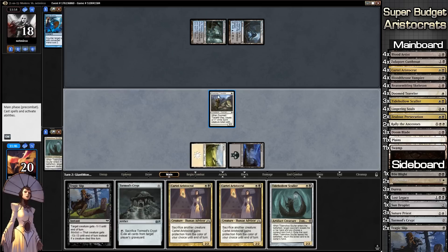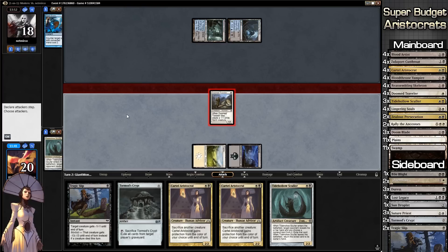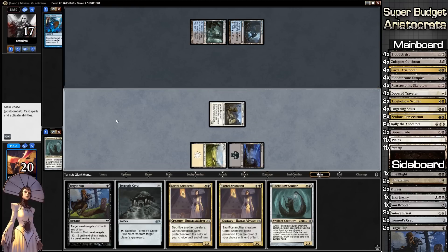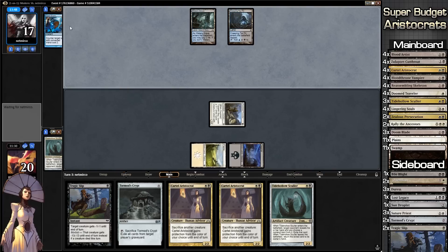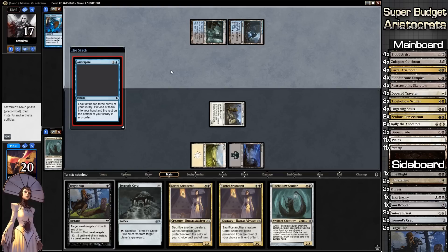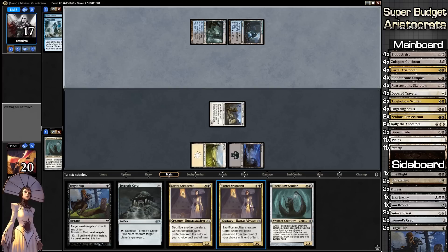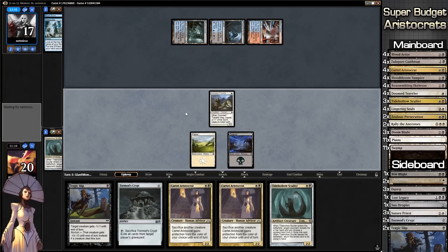He reveals Spell Snare — that's fine by me. Go to combat, attack with everything. If I had pet peeve cards, Spell Snare falls in my top five most hated. Largely because it's a counterspell for one mana that targets two-drops, and in Modern specifically most cards are two-drops, so it just counters basically everything that matters. It's constantly annoying.